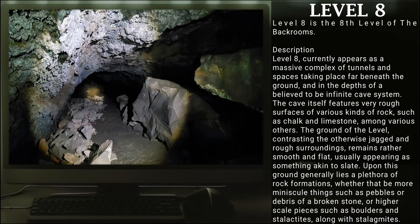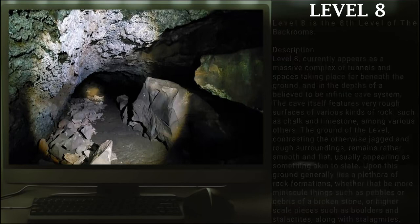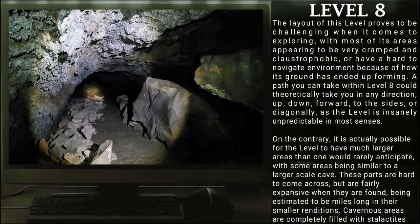Upon the ground generally lies a plethora of rock formations, whether that be more minuscule things such as pebbles or debris of broken stone, or higher-scale pieces such as boulders and stalagmites and stalactites. The layout of this level proves to be challenging when it comes to exploring, with most of its areas appearing to be very cramped and claustrophobic, or having a hard-to-navigate environment. A path you can take within Level 8 could theoretically lead in any direction — up, down, forward, to the sides, or diagonally — as the level is insanely unpredictable.